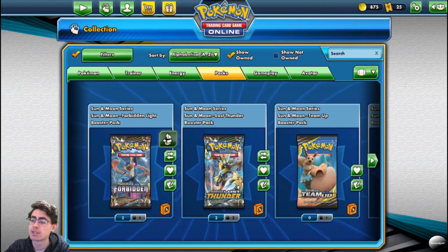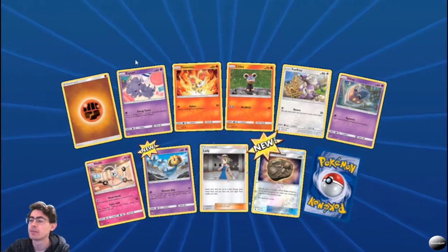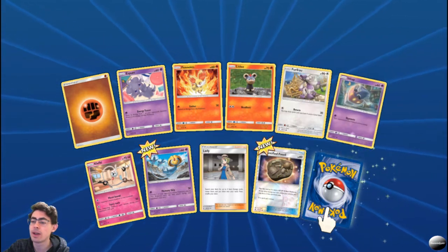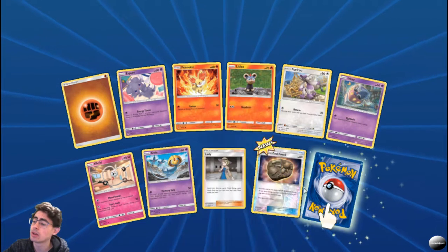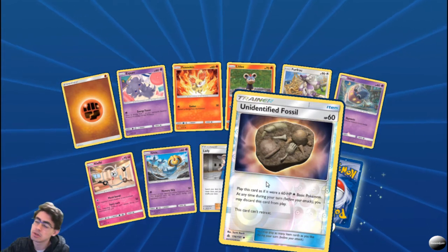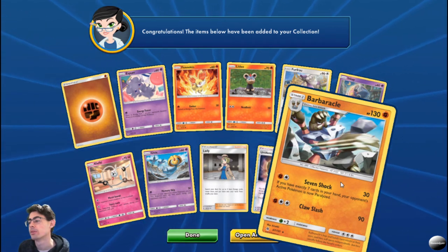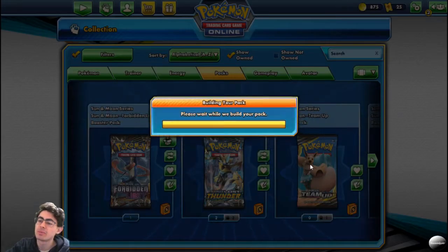Next we've got some Forbidden Lights from the Sun and Moon series. Espurr, Fennekin, Litleo, Furfrou, Inkay, Clefki, Uxie, Lady — I always quite like Lady. An Unidentified Fossil: play this card as if it were a 60 HP basic Pokemon, you may discard it from play at any time, this card can't retreat. And a Barbaracle: if you have exactly 7 cards in your hand, your opponent's active Pokemon is now paralyzed. Too situational for me. Not the best pack, but let's see what happens next.